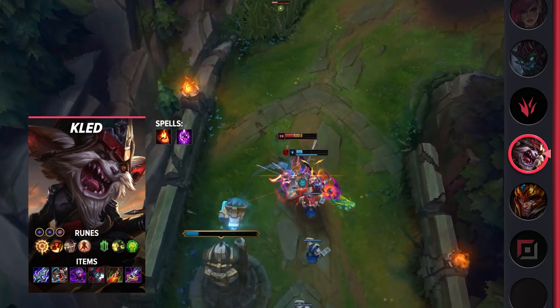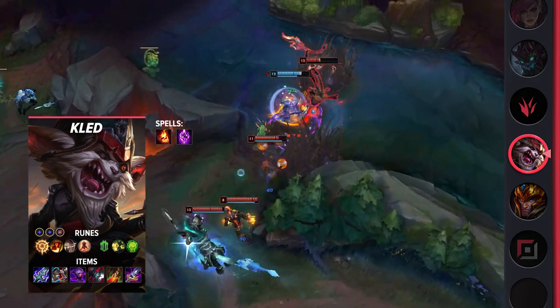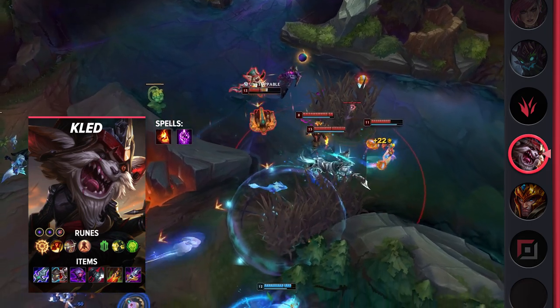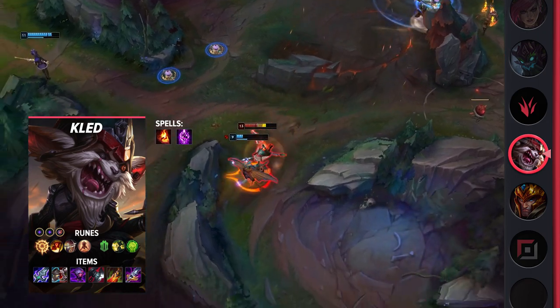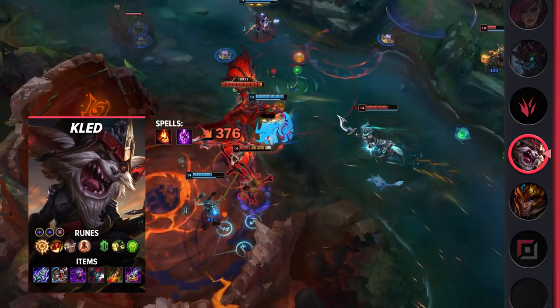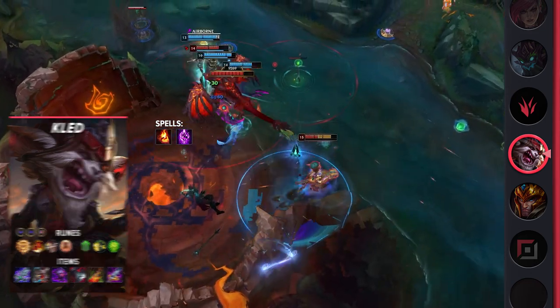Looking into your items, you'll be building Blade of the Ruined King, Defensive Boots, Jaksho, Black Cleaver, Death's Dance, and Maw of Malmortius. Kled is a powerful laner, and he's only getting stronger by taking Ignite, PTA, and rushing Botrk. That being said, you really only need to practice the champion to learn his limits as well as his matchups. Specifically, you need to be careful when facing Jax or Fiora. Overall though, Kled can dominate the laning phase and easily transitions his lead into a teamfighting monster.